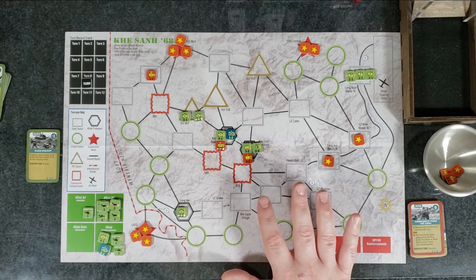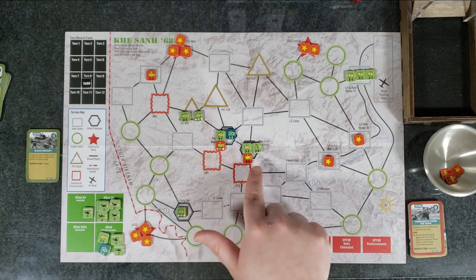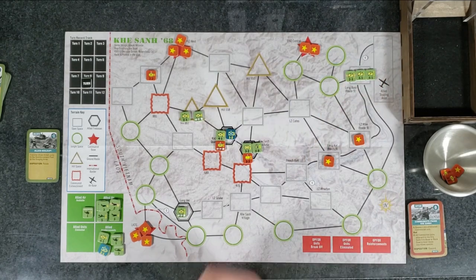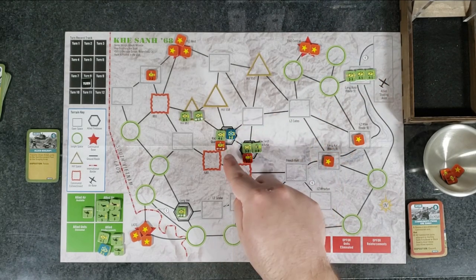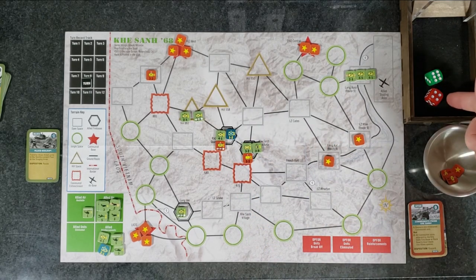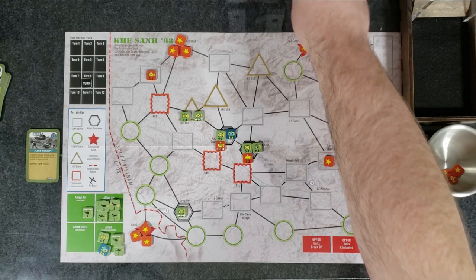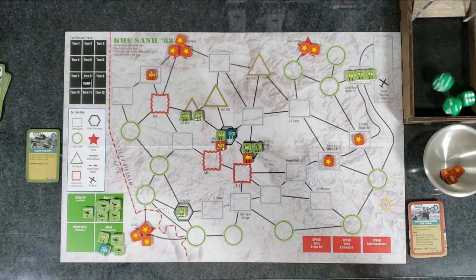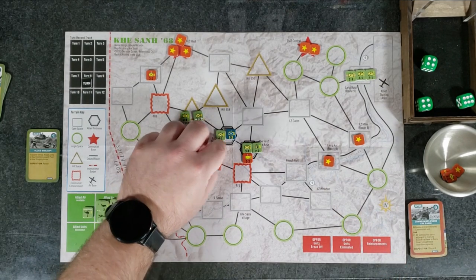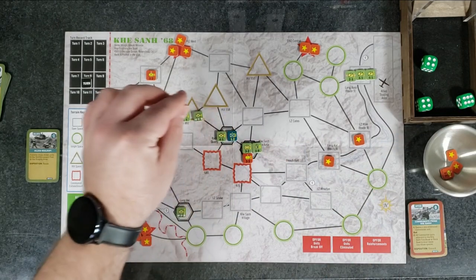We do the OP4 combat phase. First up is Rock Quarry combat. Just like before, we determine tactical superiority first. The communists have an elite unit and get plus one to their roll. We roll a six, they roll four plus one equals five — we win tactical superiority and go first. Our infantry has firepower four, we roll and get a six — that's eliminate. Communist units don't have steps — they all just have the star on the back — so the communist unit is eliminated. Good for us there.